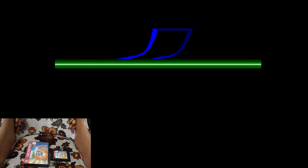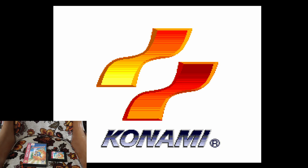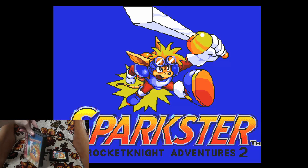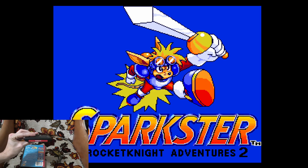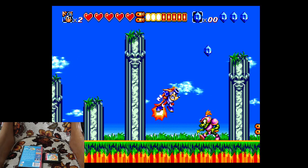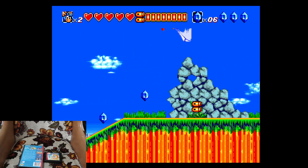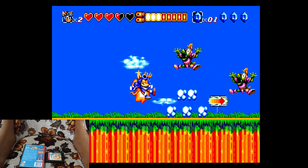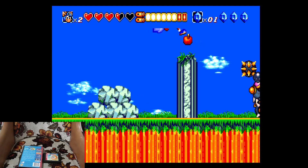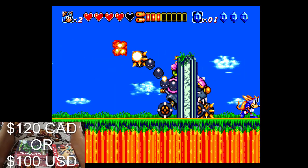Next up we have Sparkster. This was one of the first fairly collectable Genesis games I picked up years ago. No instructions, but the artwork is pretty nice and the cartridge is awesome. This is the sequel to Rocket Knight Adventures, one of the best games on the Genesis console. This one is slightly different in the gameplay, graphics, and animation department, but overall it's great. If you can find it for cheap, pick it up. Sparkster goes for about $120 Canadian in the box, or about $100 American.